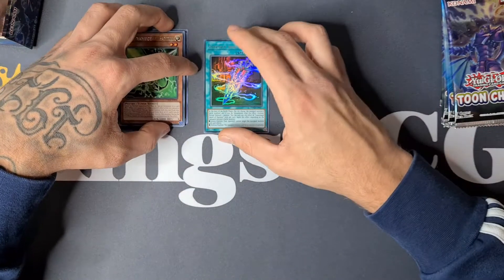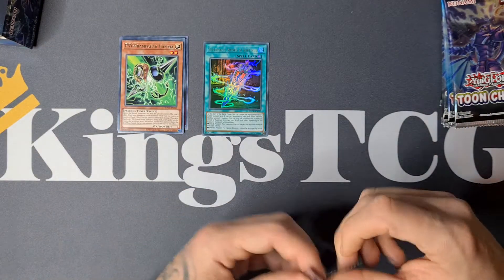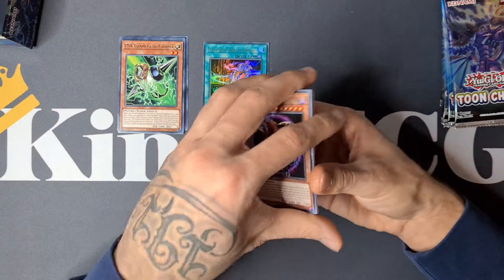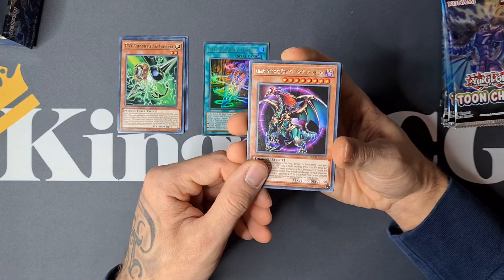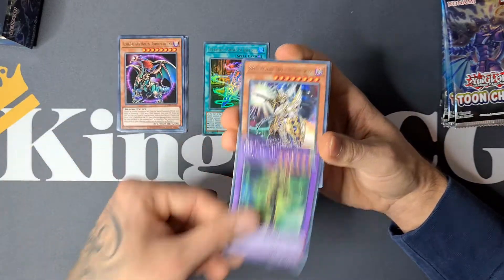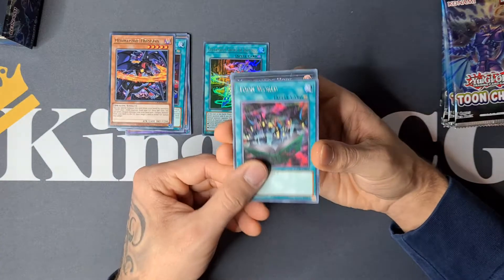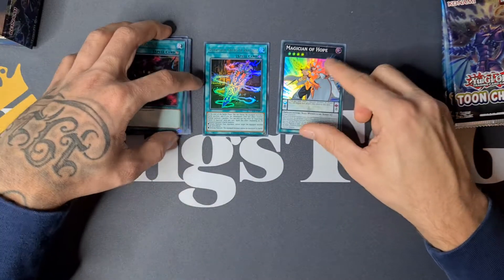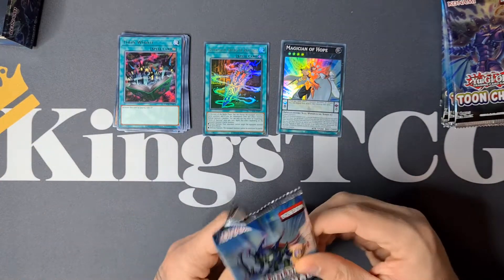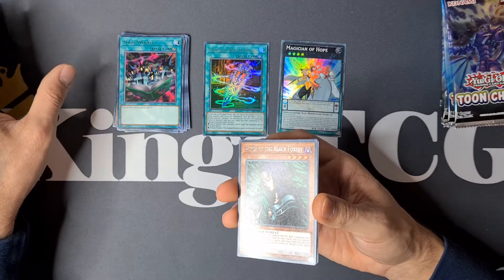I think Gamma is the best rare you can get in this set, so great start. Next pack: Chaos Emperor Dragon Envoy of the End — would be awesome to see this card as a Collector's Rare. Mask Hero Blast, Blackluster Soldier, Gearbreed, Darkflare Dragon, Toon World, and a Super Magician of Hope. As I said, new Toon support — so of course Toon World can't miss in this set.